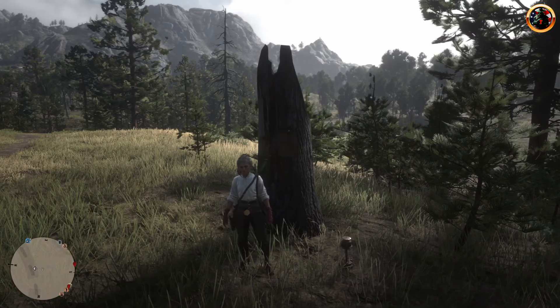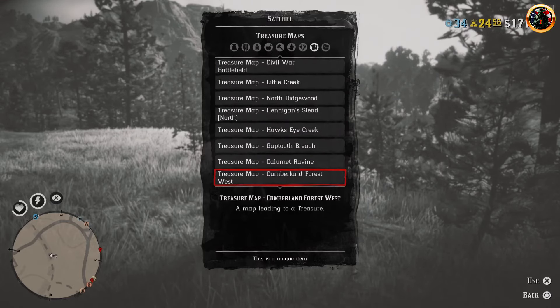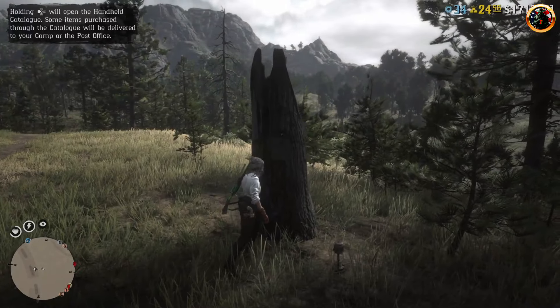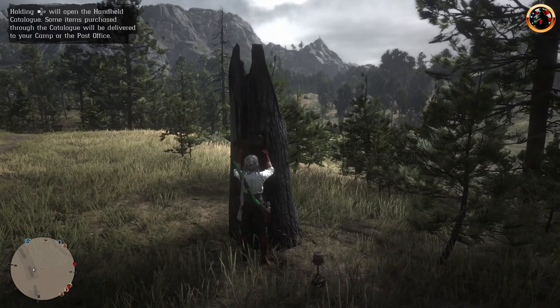By the way, I don't have a map inscription because I have all the maps. You will see an inscription with the name of the map. Take the map, switch the internet connection, choose a camp and repeat everything.